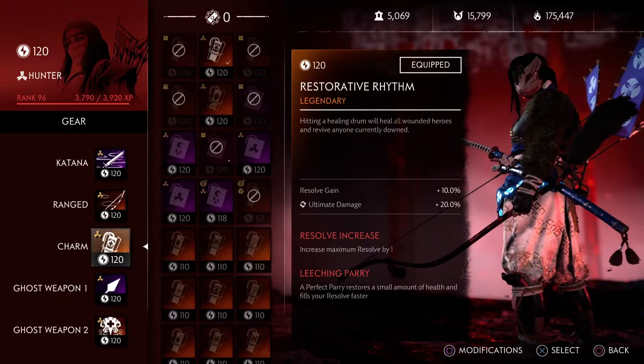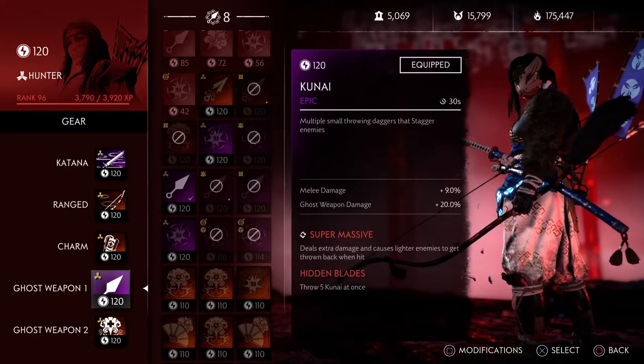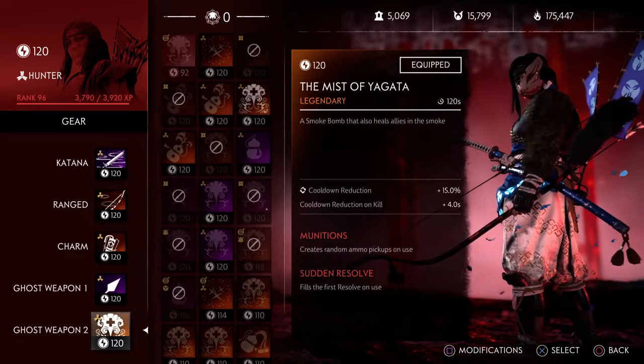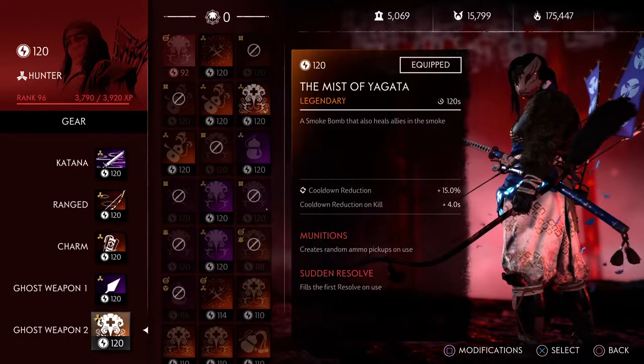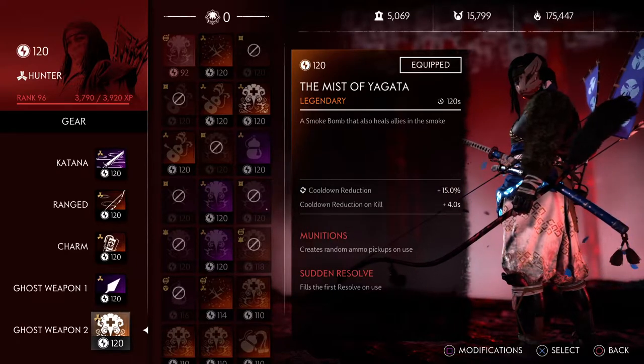Now we've got the Kunai — you want to throw people off your tracks, and it super massively helps with that. Then there's Magatama damage — I'm not really concerned about the on-kill because the bow is still my main arsenal. And then Mr. Yagata: because I'm trying to heal everybody, I can't just waste all the drums all the time, so that's where Mr. Yagata comes in.